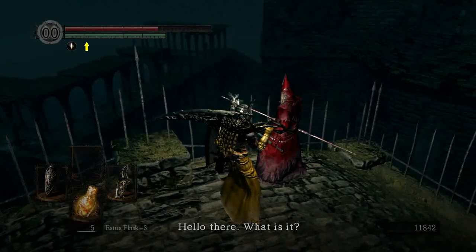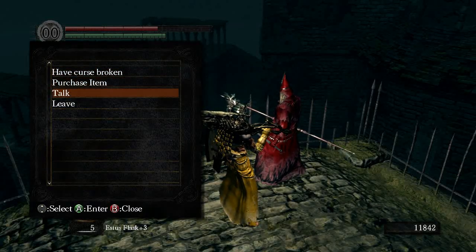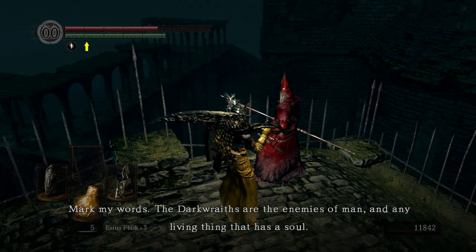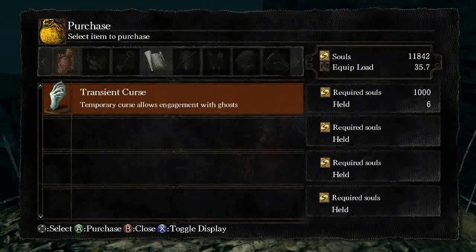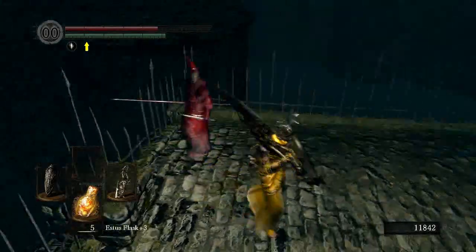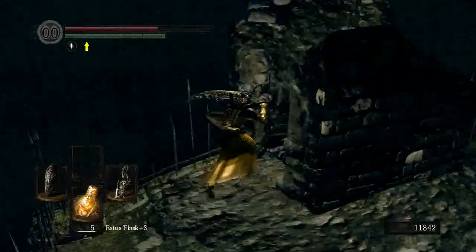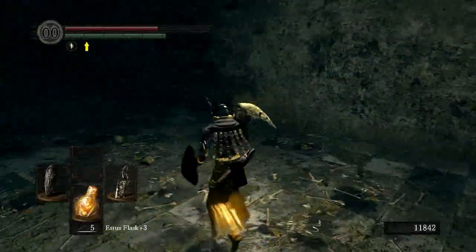Anything else? The key to the seal is now in your hands, I will help you in any way possible. New Londo was sacrificed to contain the dark wraiths - mark my words, the dark wraiths are the enemies of man and any living thing that has a soul, they were never meant to roam again. So you can buy transient curses from him and resist curse as well. I think we'll be okay. Nice bit of lore there, which is good.